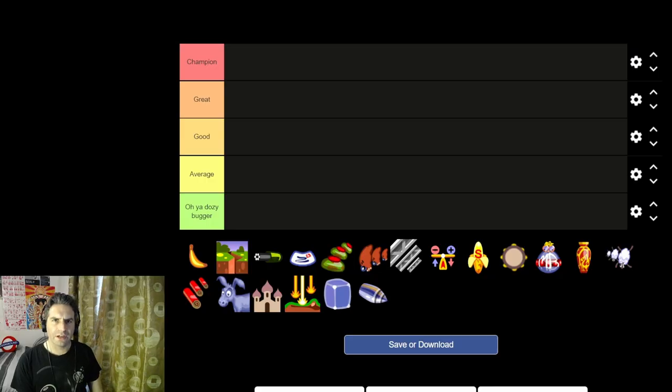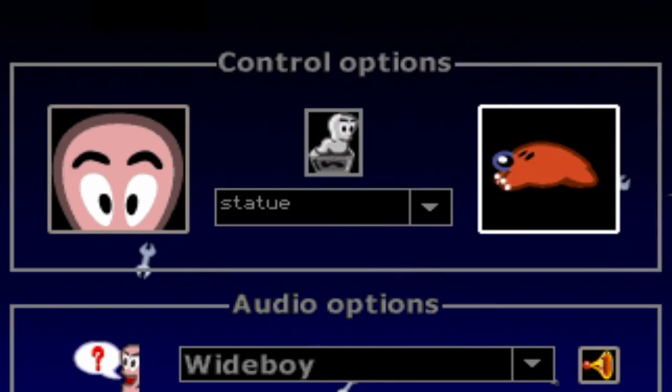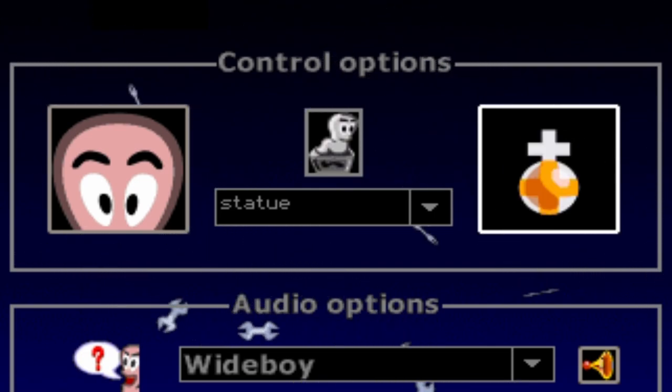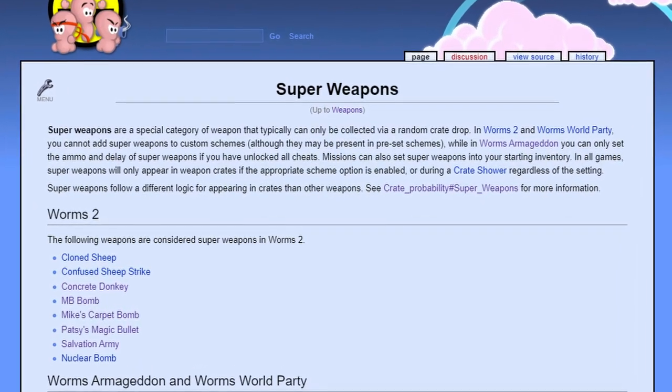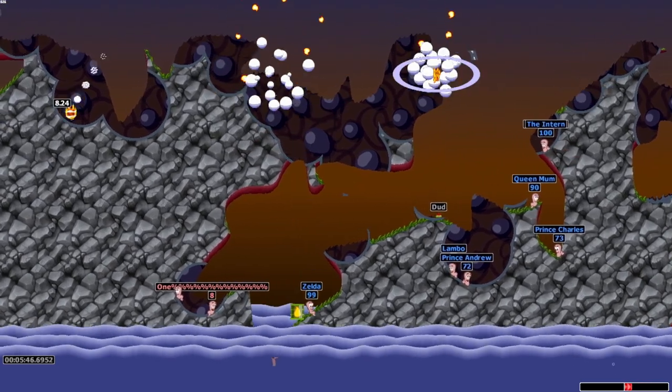Hello, it's me again. Ruffle Bricks here with another tier list video. The last Worms Armageddon tier list video I did got a fair amount of nice feedback and demand for more tier list based content — by which I mean three comments asking for super weapons. Super weapons are weapons that can only be collected via a random crate drop and they tend to bring an air of spectacular chaos into proceedings.